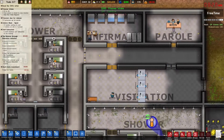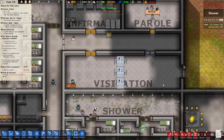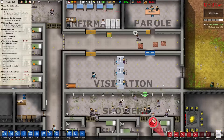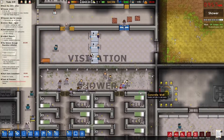We only have 27 prisoners now because that guy got out through parole. That jail door doesn't look great there but it's fine — we'll unlock servos eventually. They automatically open the door.